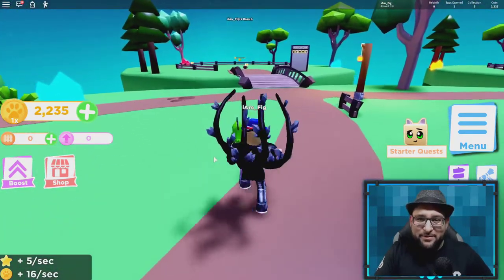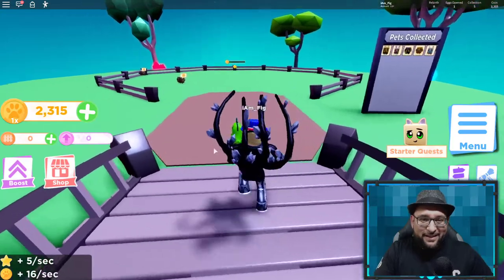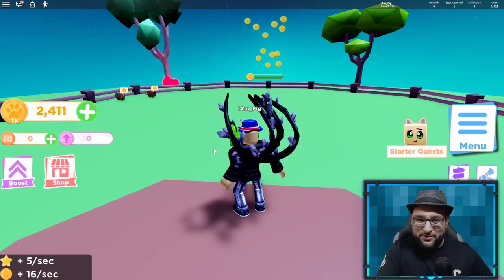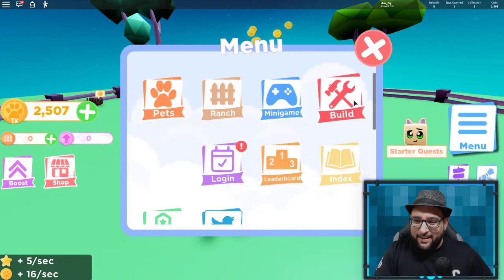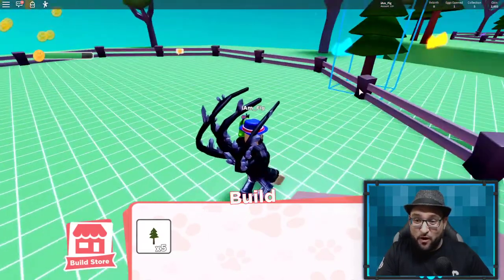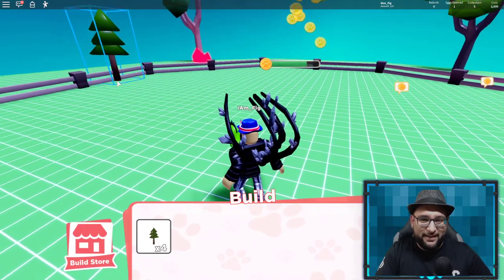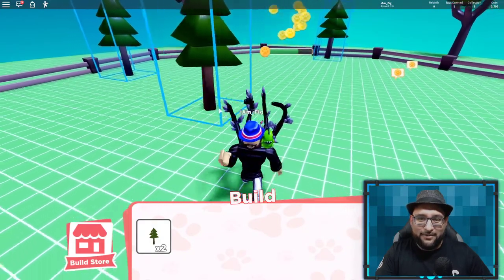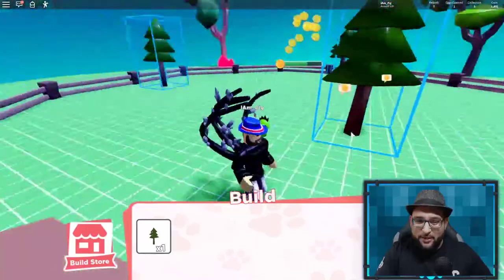We're heading over to my ranch to check out the build option, which I was really looking forward to. In the first game your ranch was kind of bare and boring. Here, a grid pops up and you can actually build stuff — you can place trees wherever you want. It does cost coins, but you can add things however you like.